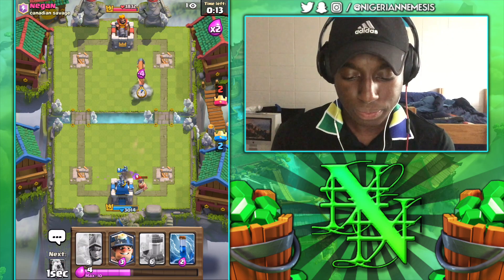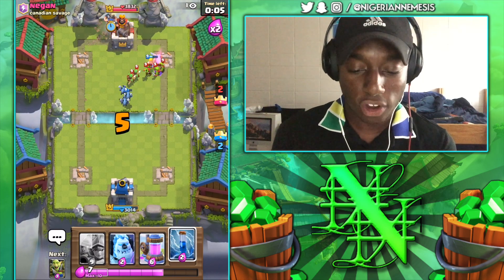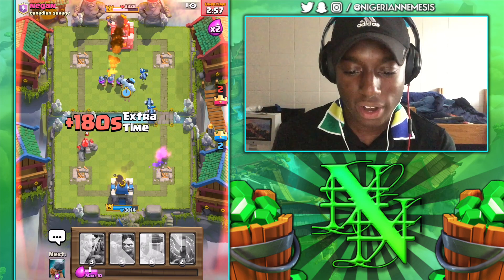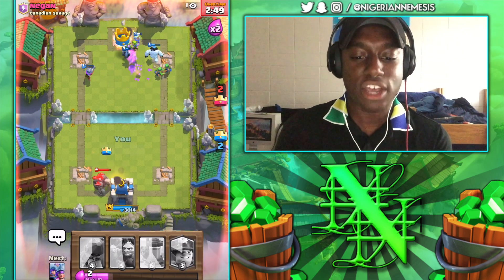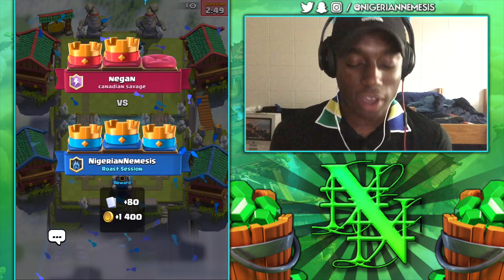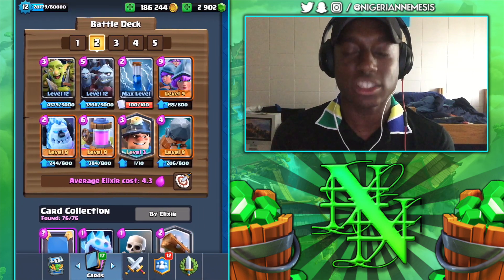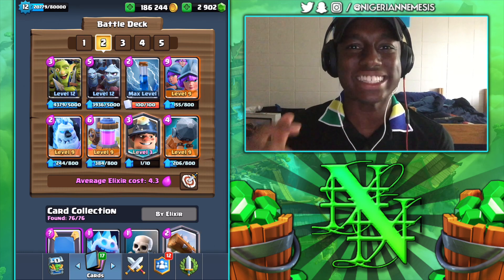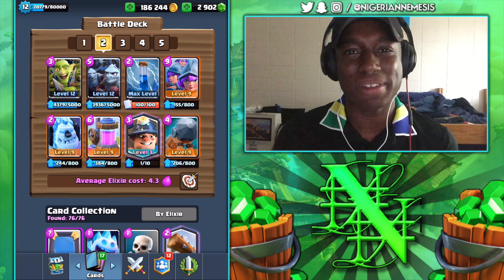Ice Golem, Goblin Gang, and Minion Horde to defend — our minions should do a good job. Battle Ram on this side to see what he has to defend with. Double elixir now — Three Musketeers going down, all three locked onto the tower. We've got the Goblin Gang and the Zap. Let's go ahead and Zap this tower down — three crown! That's what he gets for BM-ing us early on. This deck is absolutely powerful. We are now seven and one in the Grand Challenge. The deck is: Ice Golem, Goblin Gang, Minion Horde, Elixir Collector, Miner, Battle Ram, Three Musketeers, and the Zap spell. If you enjoyed the video, smash that like button, and subscribe for more daily Clash Royale content!